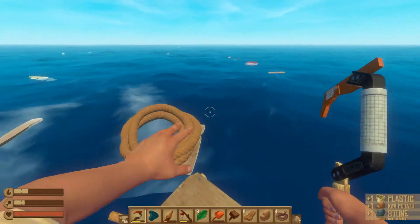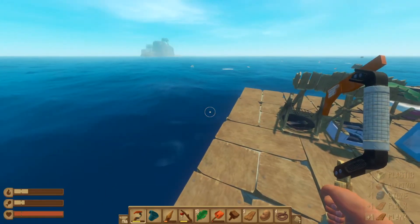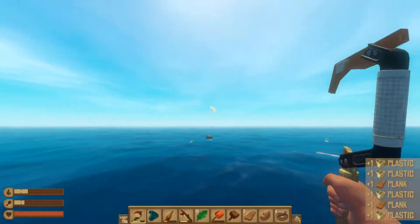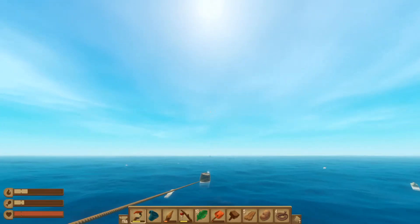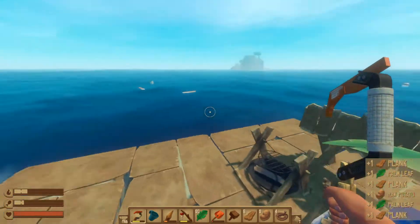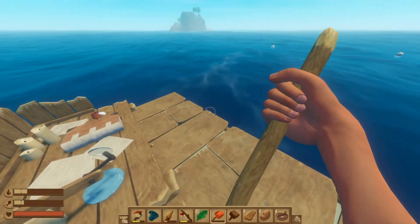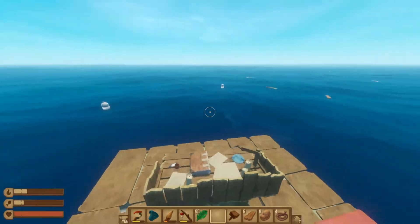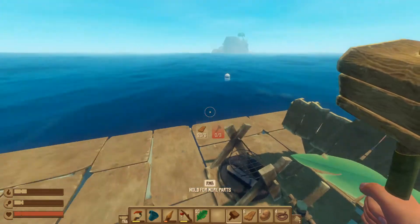Oh no no no no, come back! Okay, we're doing pretty good — decent amount. I'm going to try to push myself towards this island with my paddleboard. I've got 20 plastic, so we're doing pretty good so far.